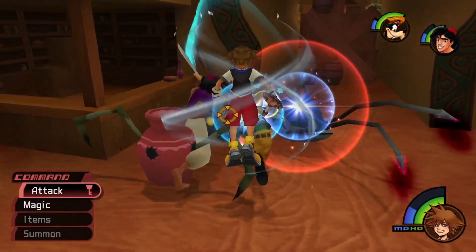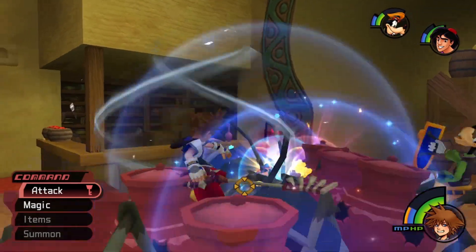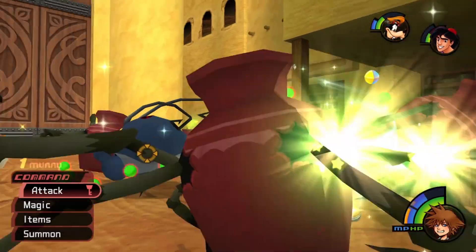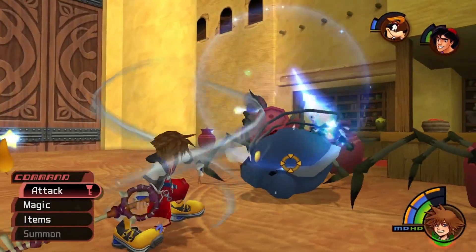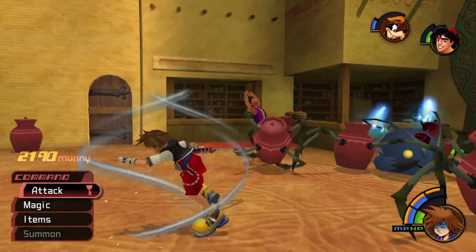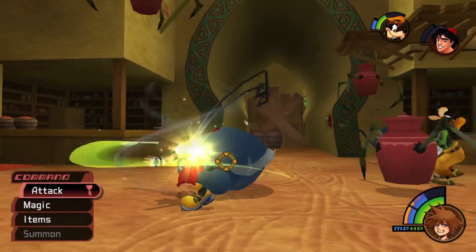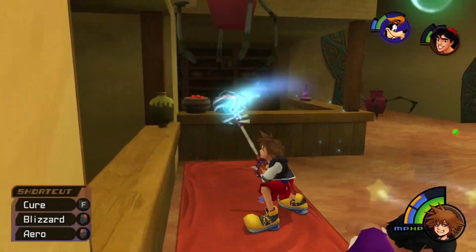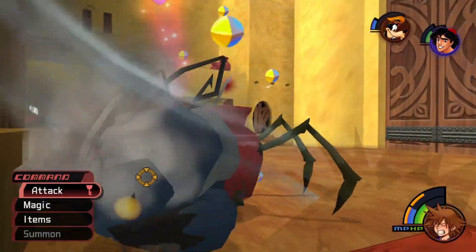Starting off the fight, we're going to want to go ahead and use Aero to get that little bit of defense, and then go straight in for the head of the boss. You're going to want to get in some aerial combos as well as some ground combos here. Hopefully you don't get hit by the head — you mainly just get hit by the little pots as they do a little bit less damage. If you get hit, make sure you just back up. And if your Aero runs out, make sure you pick that back up as well.